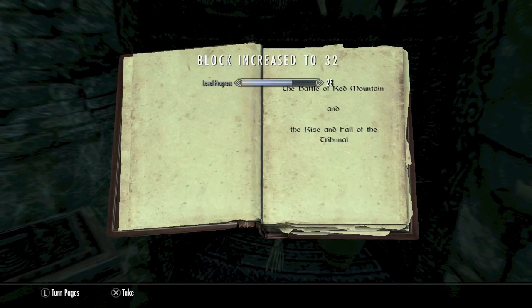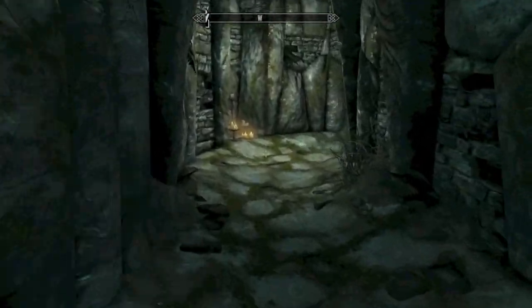There is also a skill book on the bookshelf behind us that will increase your Block. Once you're done looting this little area and getting the skill book, turn back around and head back through the door.